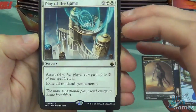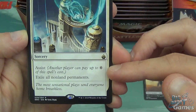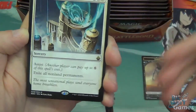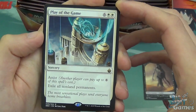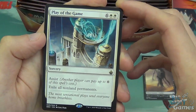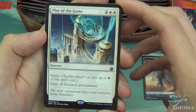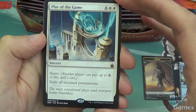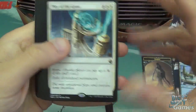Play of the Game — eight mana, white sorcery. Has assist, so another player can pay up to six of this spell's cost. Assist is a pretty cool mechanic from the set where your teammate can help you, or if you want to team up in commander and try to beat someone down, you can pay the cost so you don't die to another player. And it exiles all non-land permanents, which is pretty nasty. Nice card to start off with.